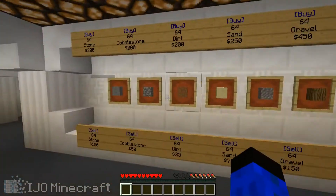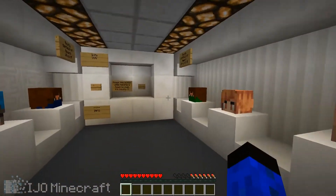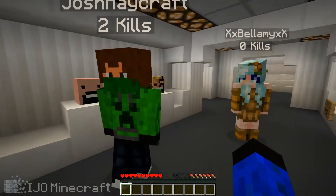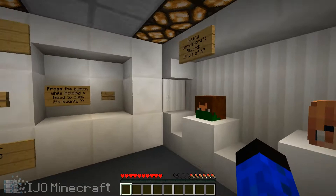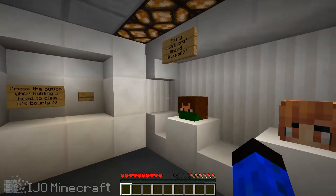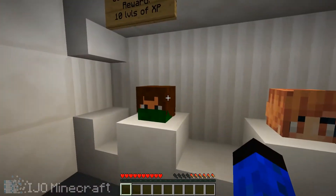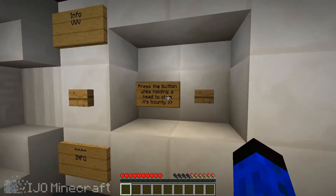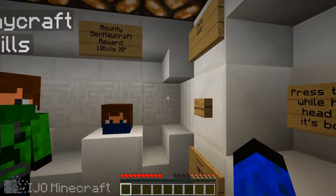You got a golden apple, and you can set bounties here too. Ben, how do those work? So you would just talk to one of the mods, preferably me or Josh, or one of the admins, and we would add your name to the bounty list. And then if you had a bounty, like Josh's head for instance, and you held it and pressed the button, it would give you a reward.